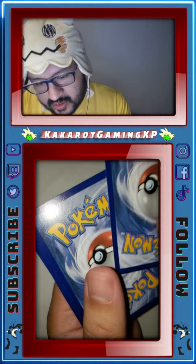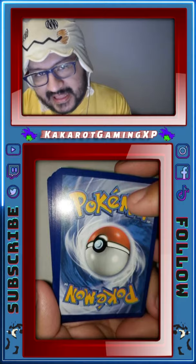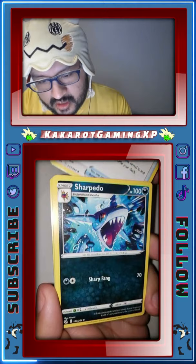Let's guess the energy card — I'm gonna say lightning. Nope, wrong! All right, we have a Quick Ball, Charpedo, a little Onyx, Jigglypuff...